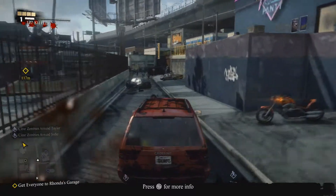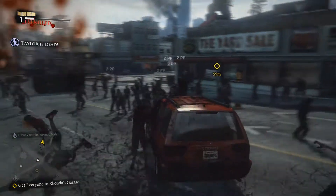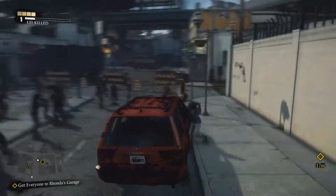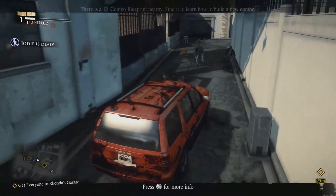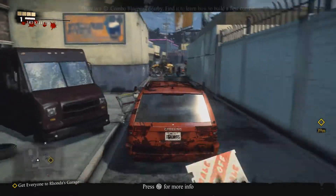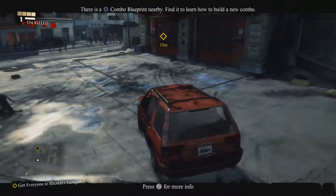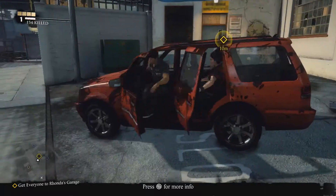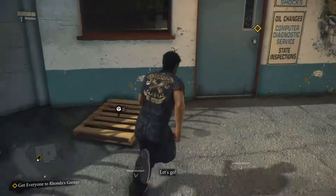All right guys, keep speeding down through here. The installation did work and I've noticed that the map is not breaking apart, so that's good. Now, how are we gonna get in there? Wait, am I going the right way? Where the frick is the garage? Oh, here it is - get through here, go go go, everybody out! I don't want to get attacked by zombies at all.